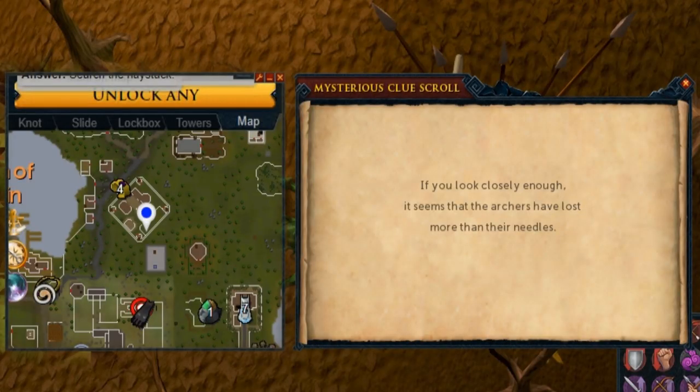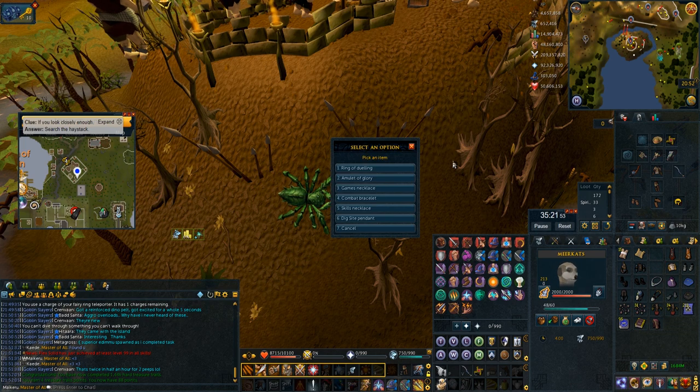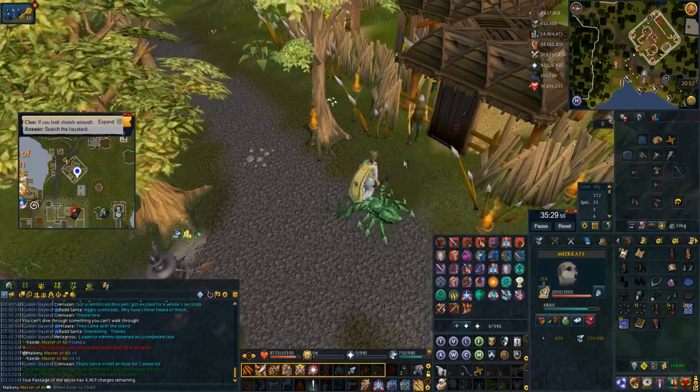This is one of the newer clues talking about 'archers losing more than their needles' — that's you searching a haystack in the ranging guild. All I do for this is use my Passage of the Abyss to do my combat bracelet. Option four on the combat bracelet takes you outside the ranging guild, go in, surge over, search that haystack and you're good.